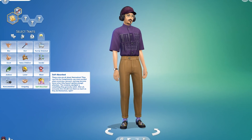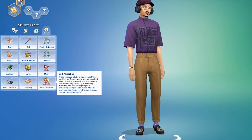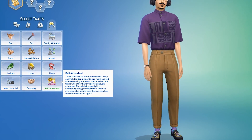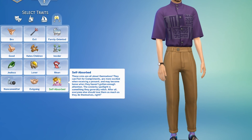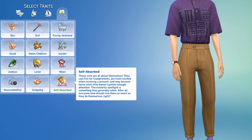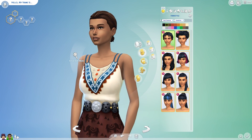You also get a brand new trait in Create-A-Sim called Self-Absorbed. These Sims are all about themselves — they can fish for compliments, are more excited when receiving a present, and may become tense when they haven't gotten enough attention. The Celebrity Spotlight is something they generally relish. After all, everyone else should love them as much as they do themselves.